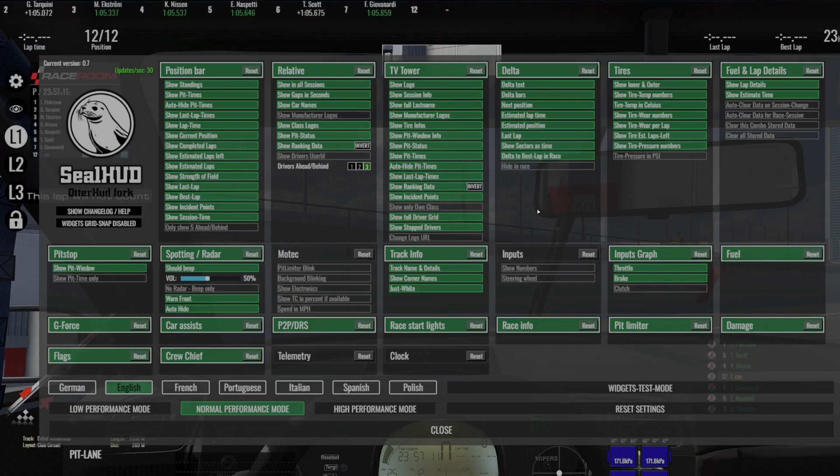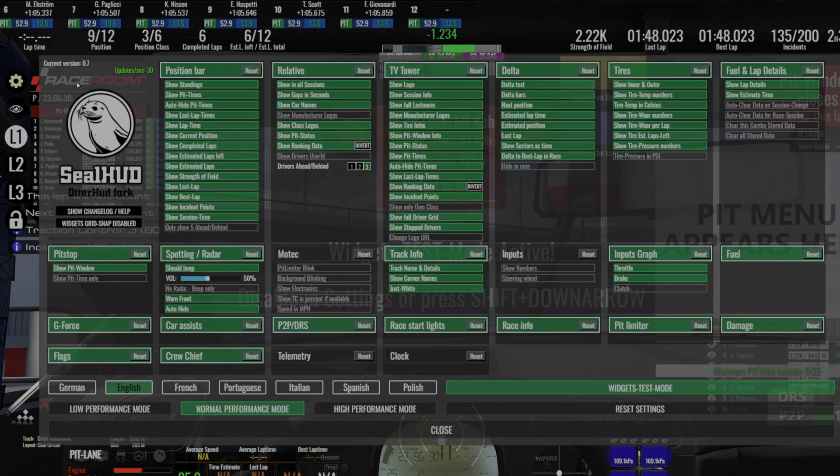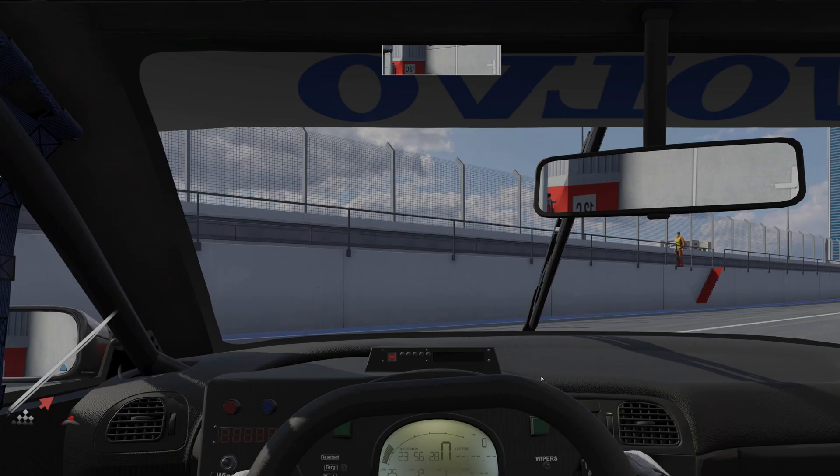I think that's pretty much what I need. As always, you can go to widget test mode and that will show you everything you can possibly have. There are a few changes from what was there before, which I quite like. Always remember, once you've moved everything to where you want it, turn test mode off.